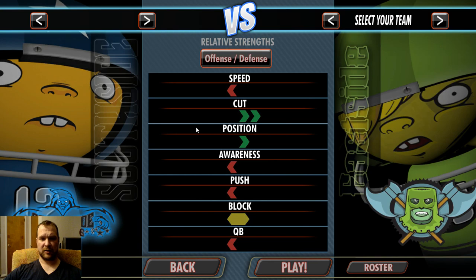Here's how you match up. Statistically there are seven abilities: Speed, Cut, Position, Awareness, Push — which is like run blocking — Block, which is pass blocking, and Quarterback.